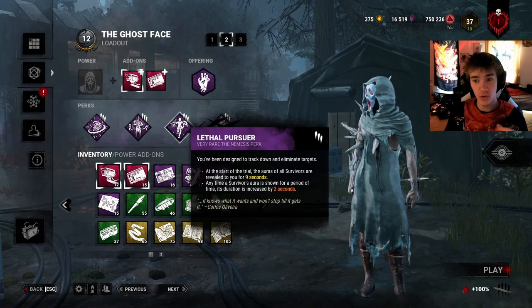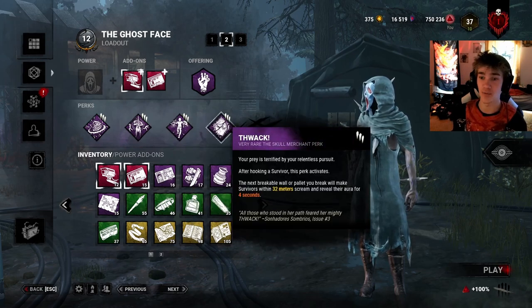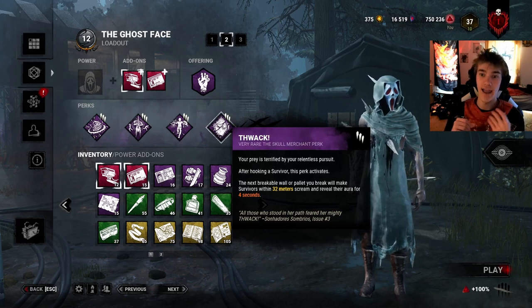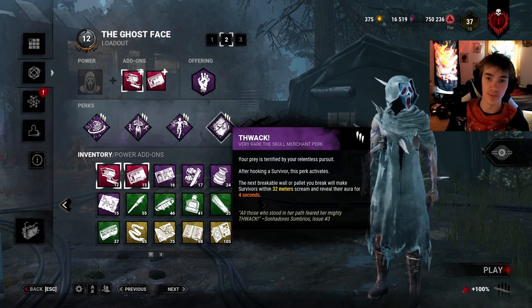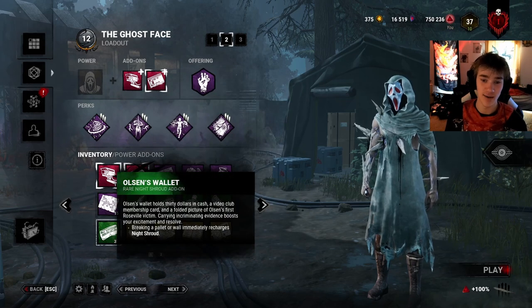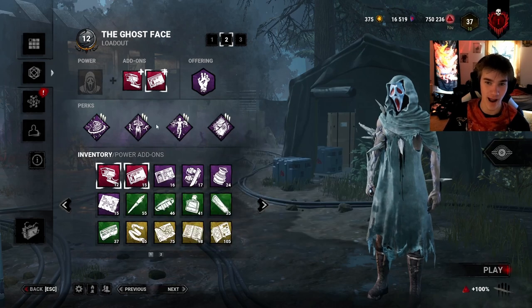But let's go on to these info perks. Pursuer's reveals everyone's aura at the beginning of the match. I have Flack — every time I hook a survivor it becomes active, and I break a breakable wall or a pallet. Every survivor will scream and I will see their aura revealed for four seconds within 32 meters. If you really want to, you can switch one of these out for the one where breaking a wall or pallet gives your power back immediately — pretty interesting synergy with Flack.